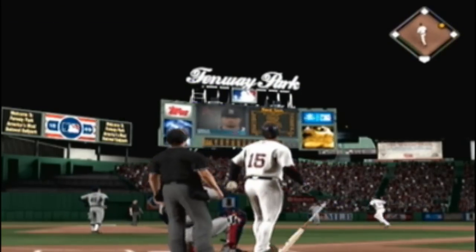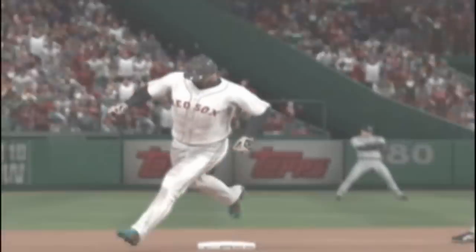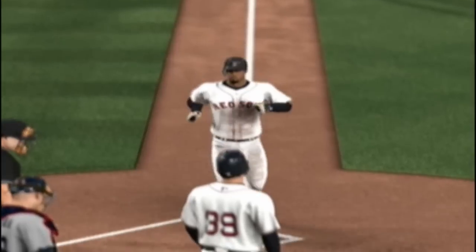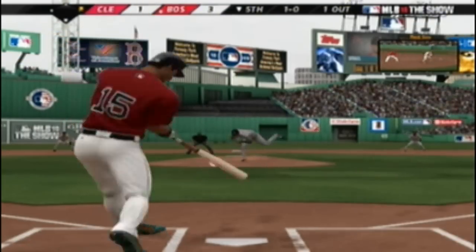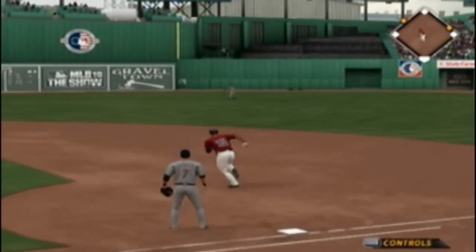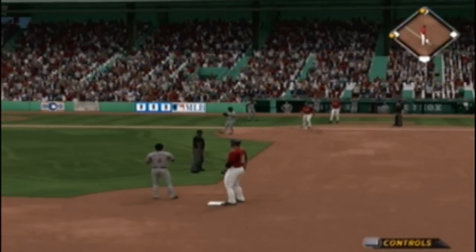On a big swing, he drives it out to deep right center field — this is to the track, and gone, home run. A two-run shot to right center, home run number nine on the season, and the lead is now 7-2. Now a bullet back up the middle, and that'll get by into center field for a base hit. The throw to third, and they're not going to get him — runners at second and third.